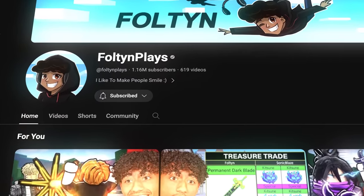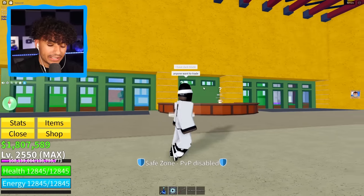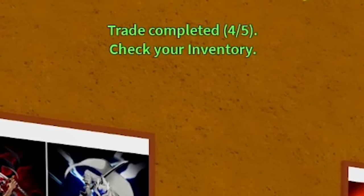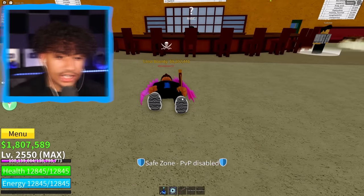If you're not subscribed, subscribe right now — help me get some good luck. Someone just spawned — trade please! No, where are you going? He just left the place. Are you serious? There's nobody in here. Where's everybody at? I have dark blade, anyone want to trade please? I'm just going to sit down and wait. Hopefully somebody sits down and has good fruits. We need to find a better trade, bro. Please have good fruits for dark blade. I think he's AFK — wake up. Did I kill him? I think I killed him. You didn't see that, right? I'm going to sit down.